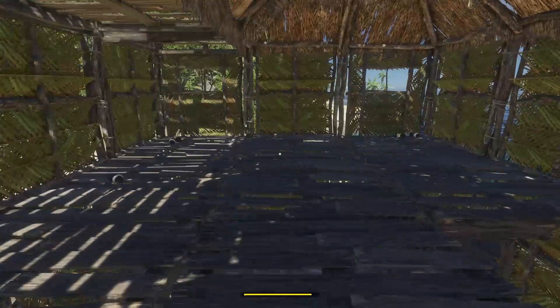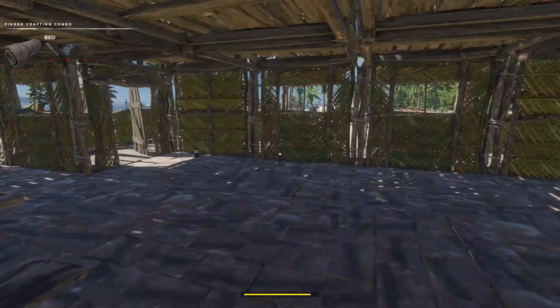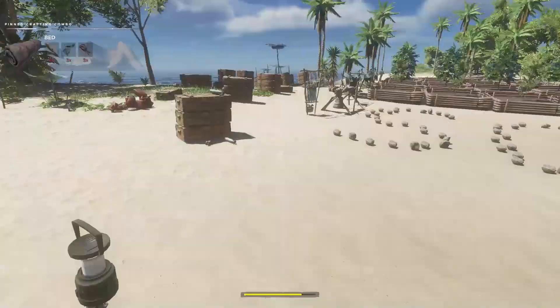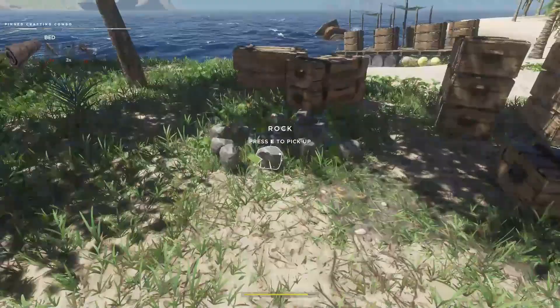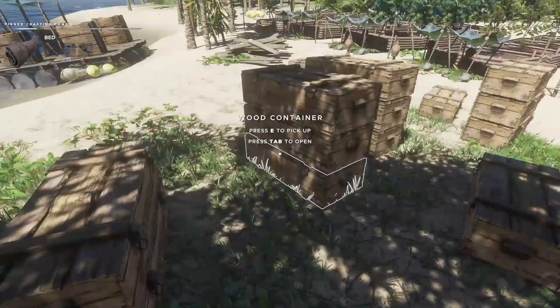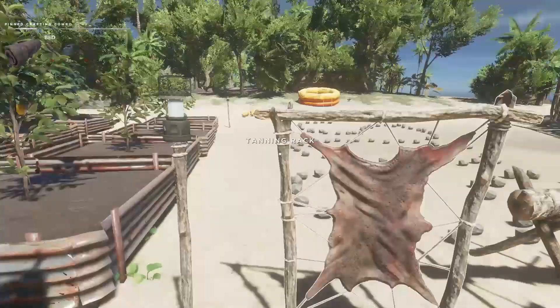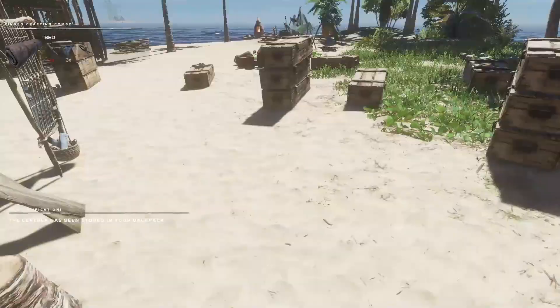That's a bed. So we're going to need three pieces of leather, three sticks, and some cloth. The cloth will be easy — I definitely have some of that somewhere. Yep, one, two, three. The leather — we might go ahead and process some of our rawhide that we just brought back. We need three of those. And one, two, three. And three sticks — got a few over here. One, two, three. Great.